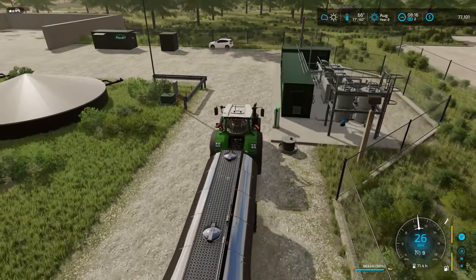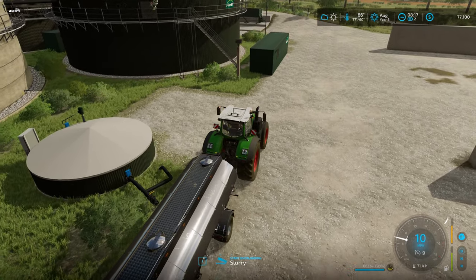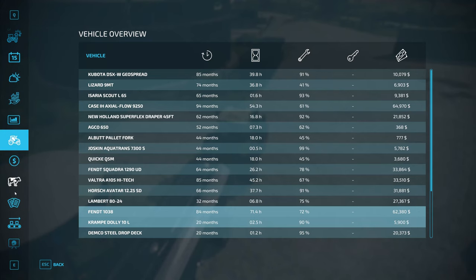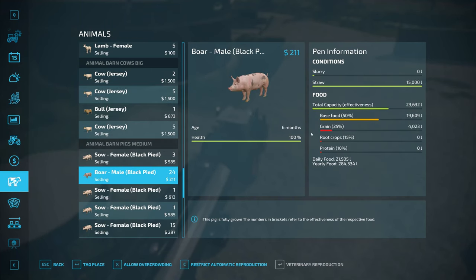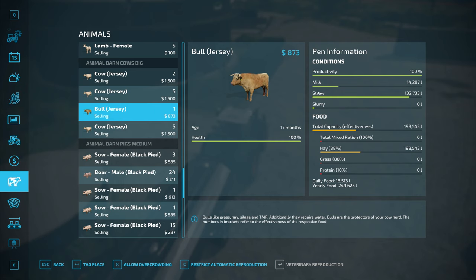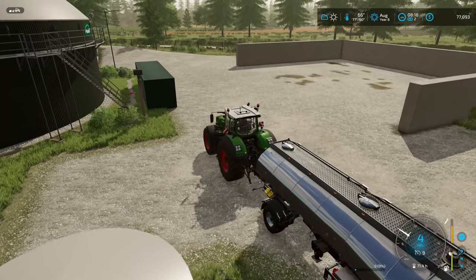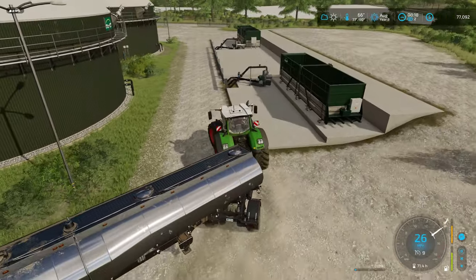I'll make sure to activate the slurry. The manure I'll come back to near the end of the month after harvest time. Let me make sure the slurry is activated at the BGA — there's still slurry left; I'll deactivate that. I can't really tell how much manure the cows or pigs have unless I go right over to the pen, but the BGA has been making us money for the past couple of seasons since we purchased it.